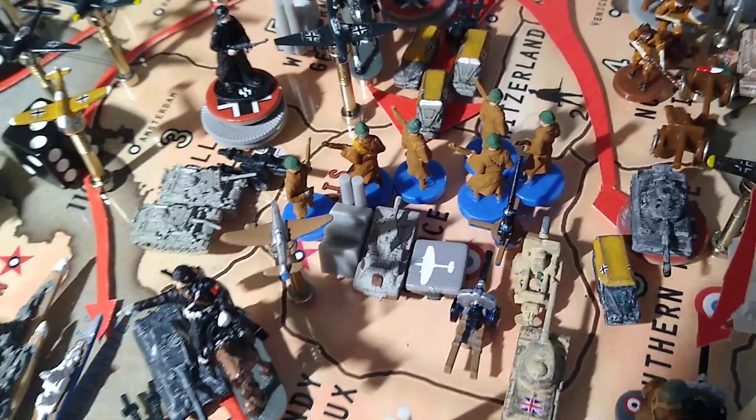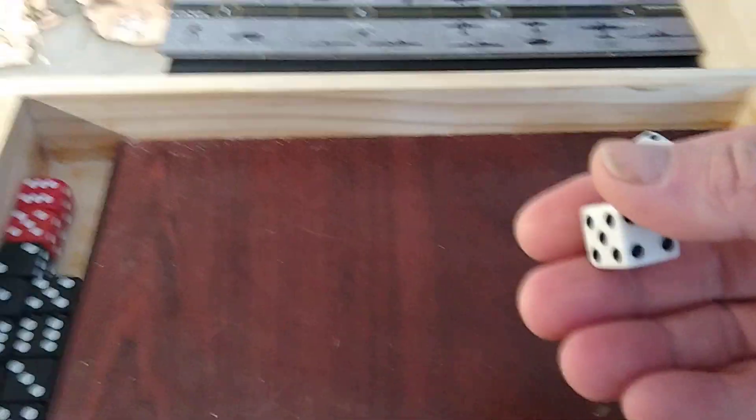We'll get it all underway. The first thing we're going to do is roll for the anti-aircraft. Off we go. Anti-aircraft — you got a three, no hit.